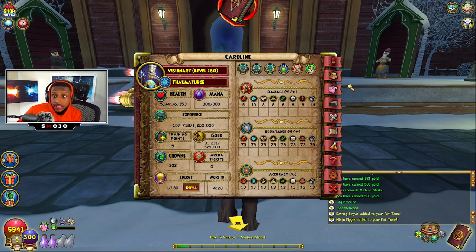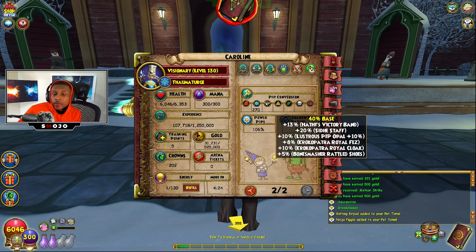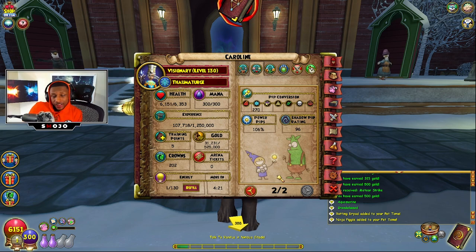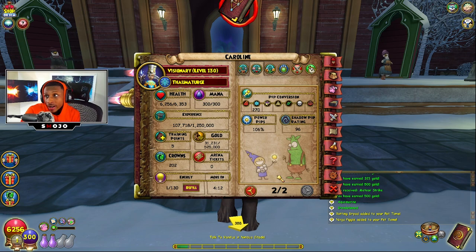If you guys are interested in the stats you'll be rocking with this free jade gear, it's pretty simple. You get about 70 universal resistance, a little bit of accuracy — 13 accuracy — and your power pip is 106. Disclaimer: there might be better gear out there than this, but this is the gear that I found when I was doing my research.